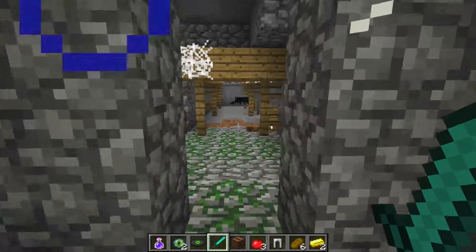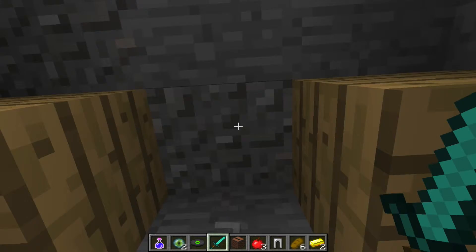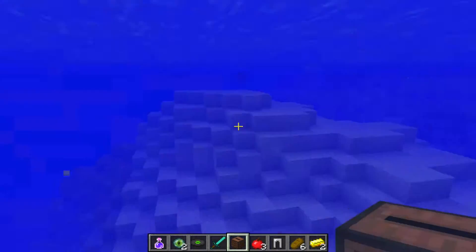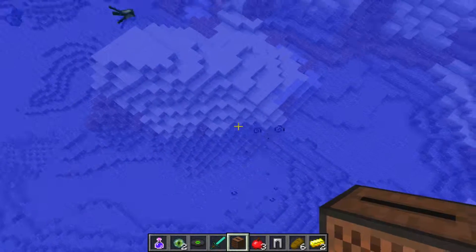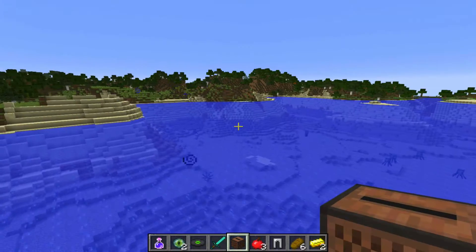But yeah, this is this very interesting spawn with that stronghold in the mineshaft. There's some water up here. What do you know — you can find it right in the middle of the ocean. Thanks for watching, I'll see you guys next time.